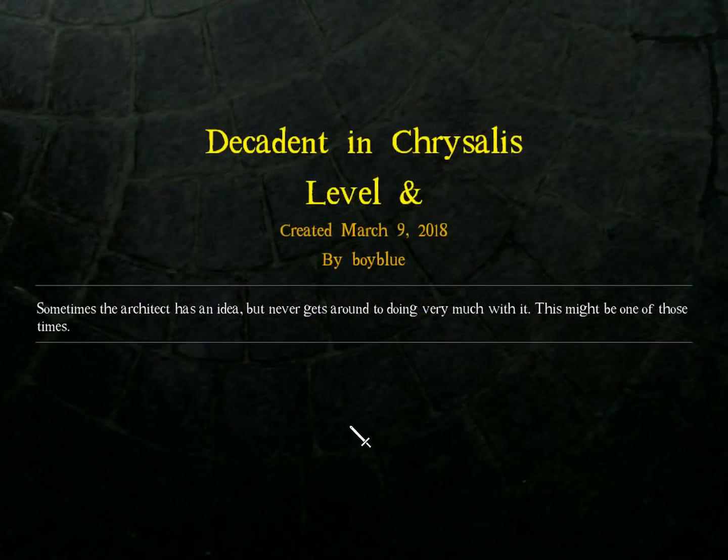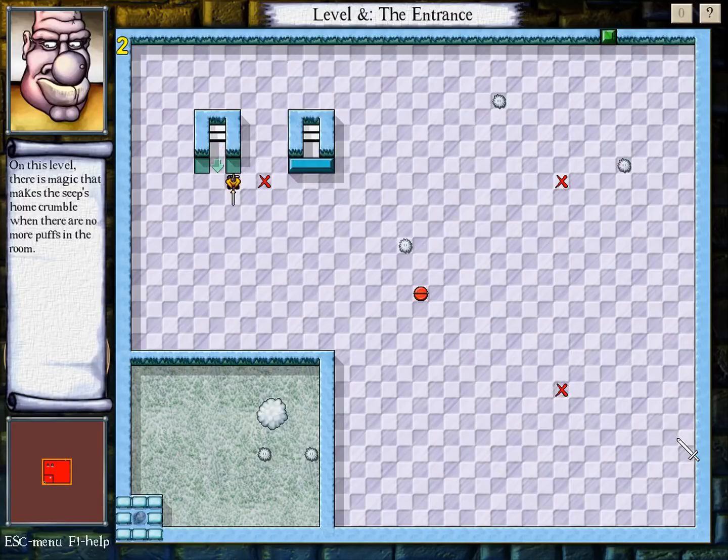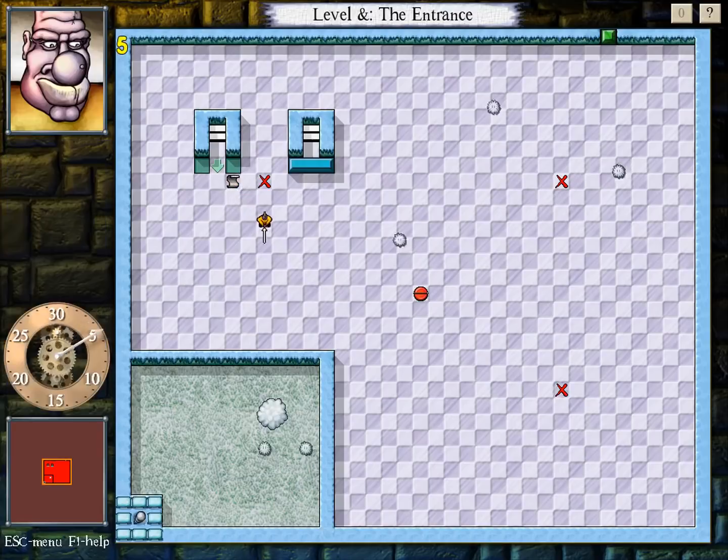Level ampersand. Sometimes the architect has an idea but never gets around to doing very much with it — this might be one of those times. So this is where the unpolishedness of the hold comes in. On this level, there is magic that makes the seep's home crumble when there are no more Puffs in the room. Cool! So, a little bit of custom scripting. Combine all Puffs, or eliminate otherwise. Is your turn order friendly to this? No.